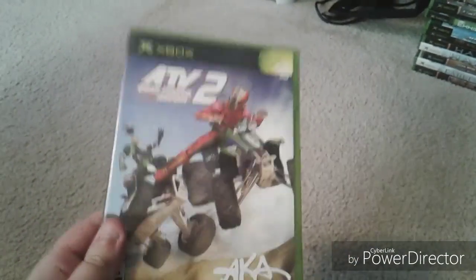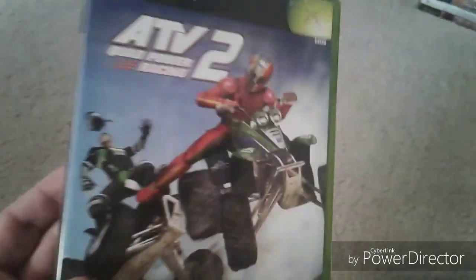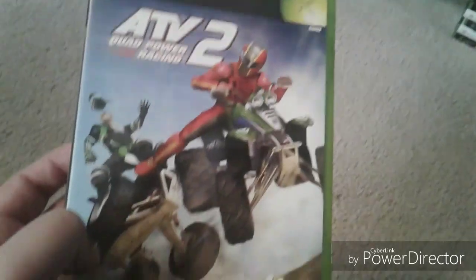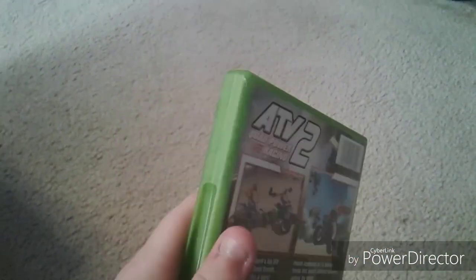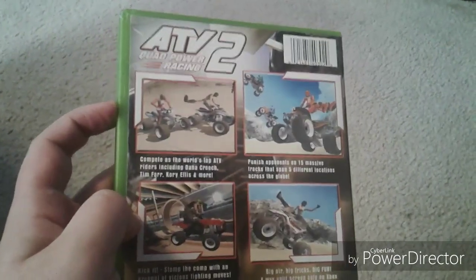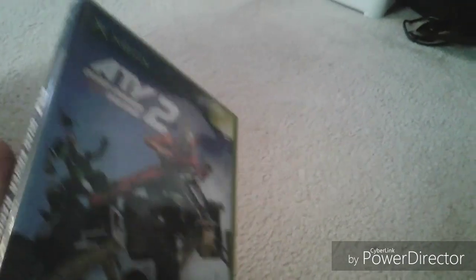Next is ATV Quad Power Racing 2. This guy on the cover is kicking someone off their four-wheeler — a cheater! ATV Quad Power Racing 2 is a basic racing game with ATVs — think of the ATV Offroad Fury series on PlayStation 2. It's basically exactly the same as those games.